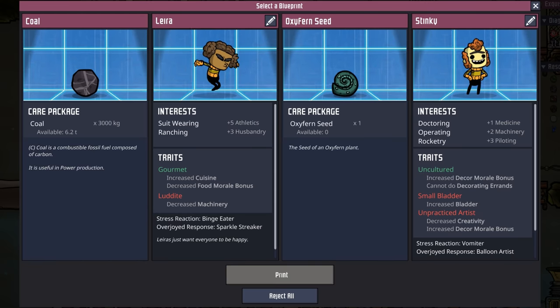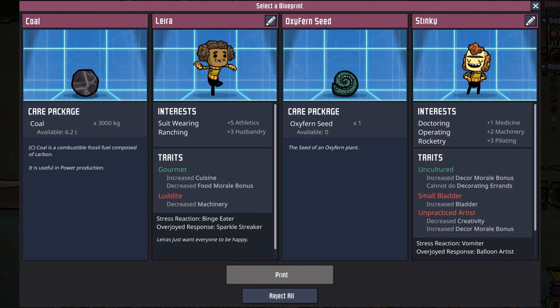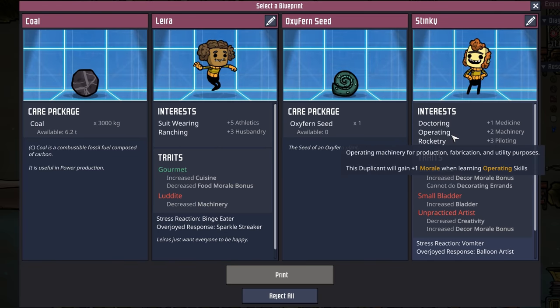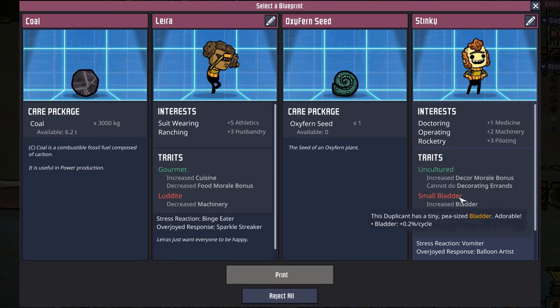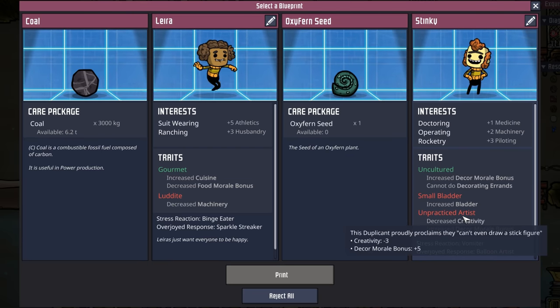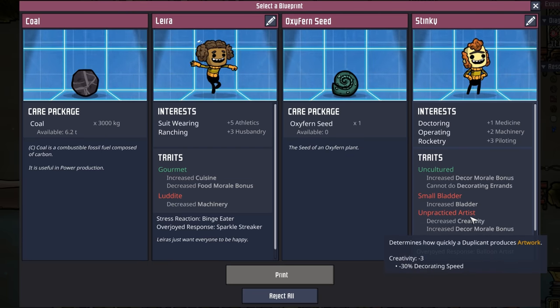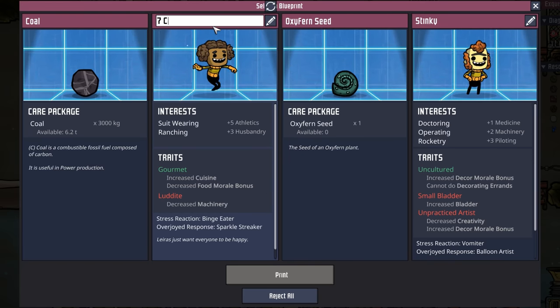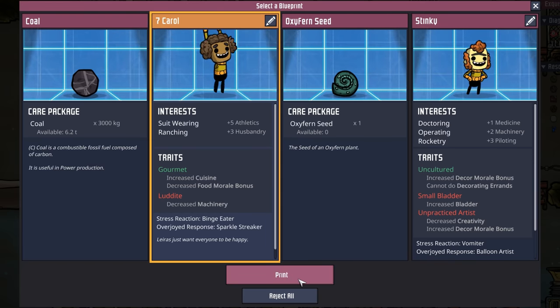It's already time for a new dupe — I'd love that beautiful oxofern seed, but no, dupes only. We have a suit-wearing rancher who's also a luddite — don't love the luddite. Then we have a doctor-operating rocketry person with a small bladder and an unpracticed artist. We're getting some junk dupes. I guess we'll take the next rancher. That brings us to duplicate number seven, Carol. Let's get at it, Carol.